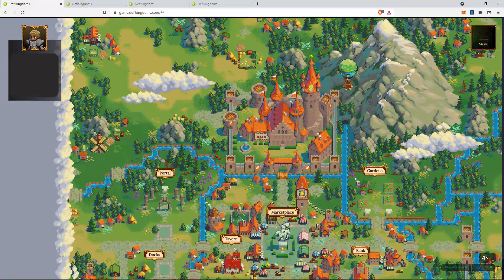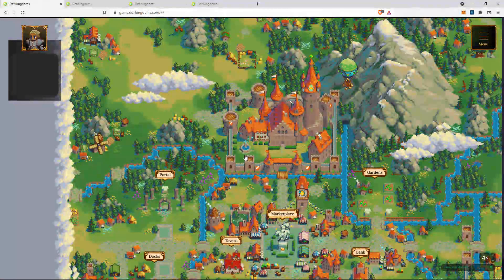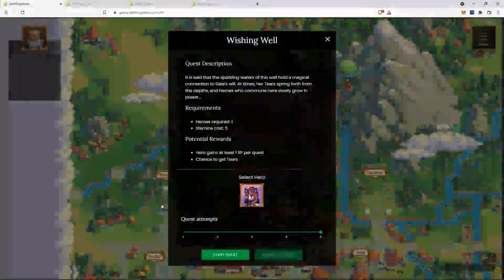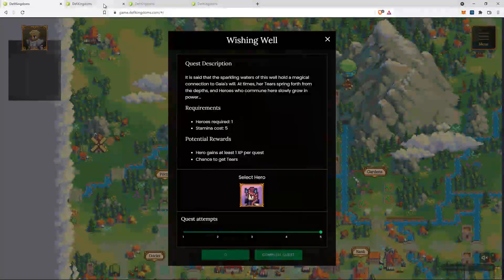Let me show you how to do this in practice — I'll do this with 4 heroes, so I've opened 4 browser tabs at the top. To start, I'll click on the Quest, select the hero, and click the Start Quest button. But remember, at this point do not click the Confirm button on your MetaMask wallet. Just immediately move on to the next hero on the next tab.